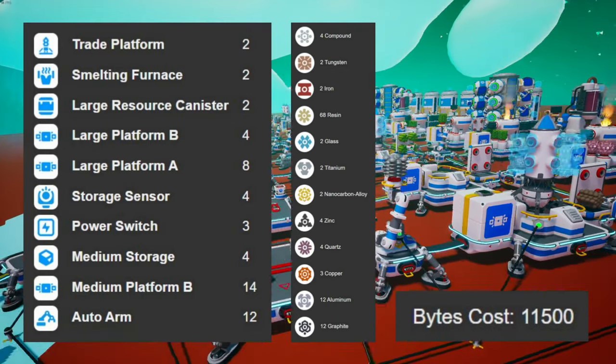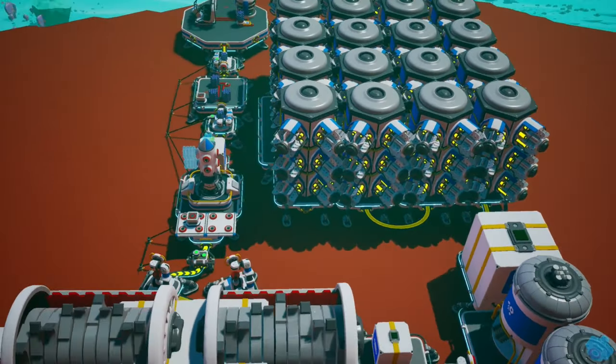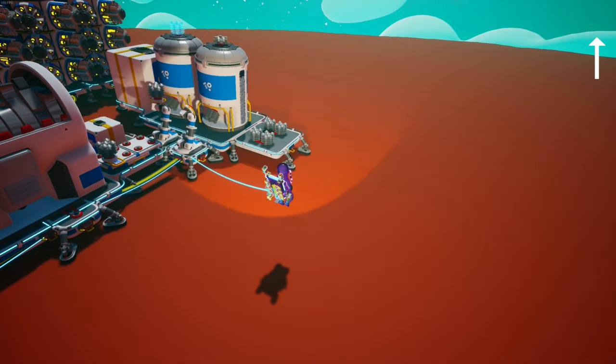Here's a list of items and materials that you'll need for this. First, you're going to need a scrap factory like this one. You can look in the description and find a tutorial for that.